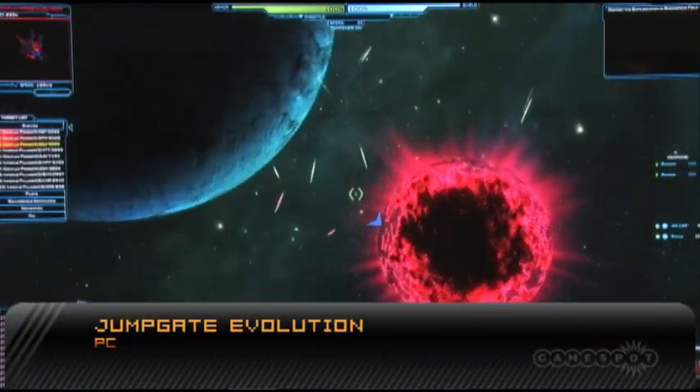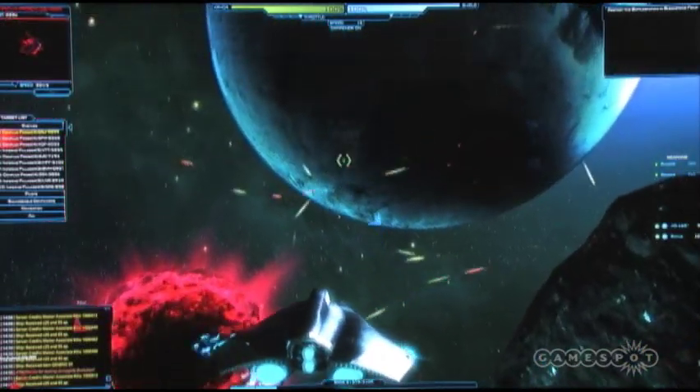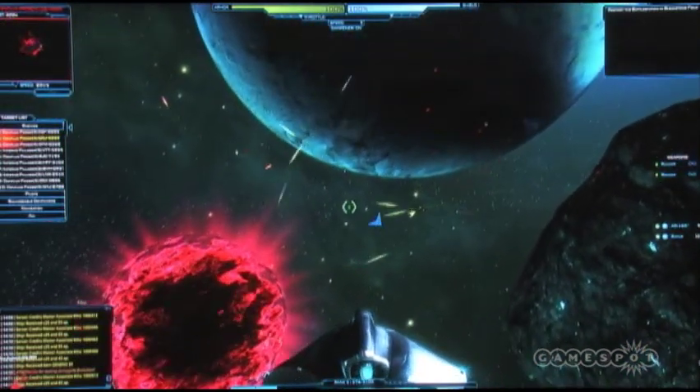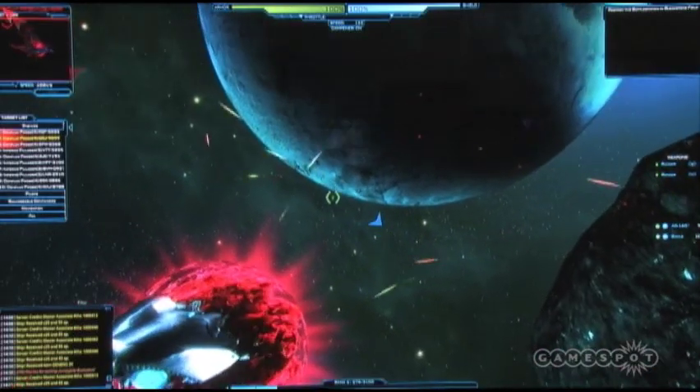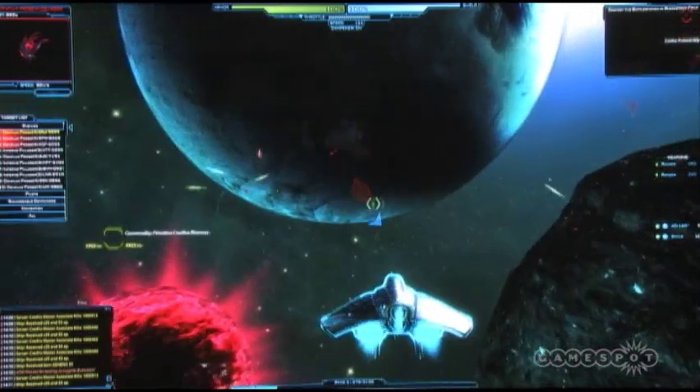This is Jumpgate. The phrase line here is exhilarating space combat at a massive scale. What we've done is we've sort of captured the feel of a lot of the old flight sim games — Wing Commander, Freelancer, X-Wing types of games — and brought it online for thousands of players.